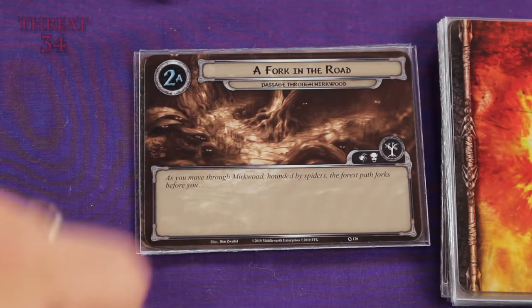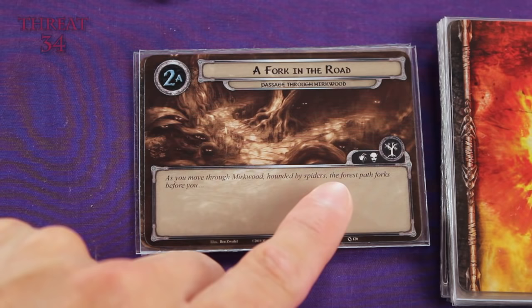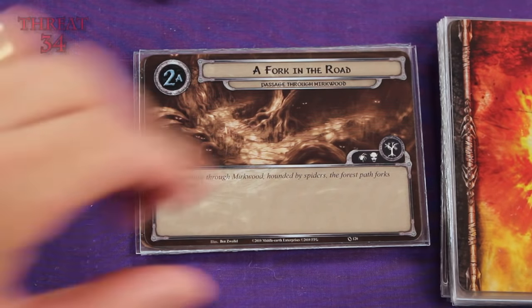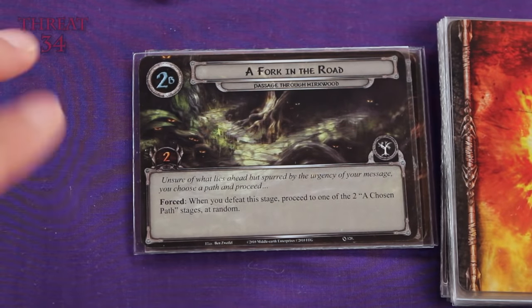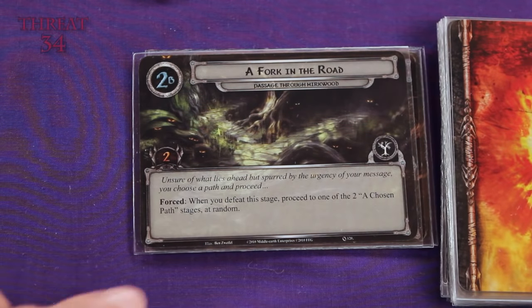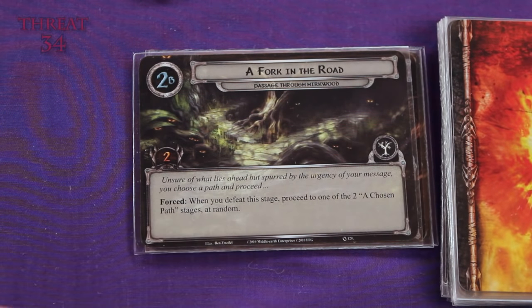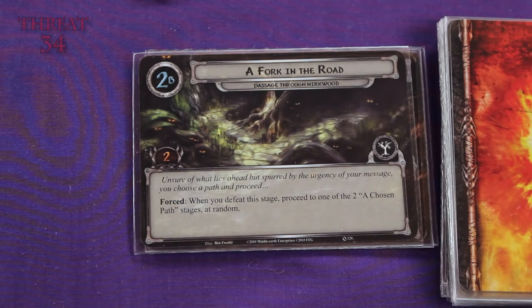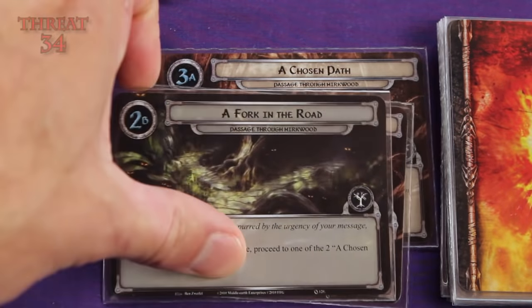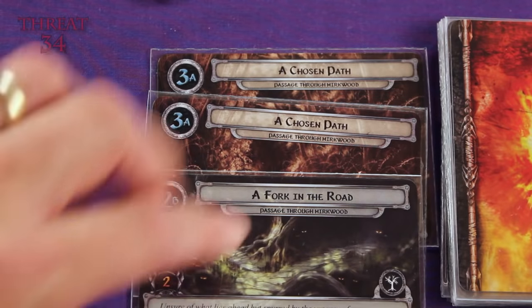Now we're on to a fork in the road. As you move through Mirkwood, hounded by spiders and orcs and a variety of other things, the forest path forks before you. So now we can flip this card over. This location only has two quest points, so once we get two progress tokens on this card, we'll resolve it. It says: unsure of what lies ahead, but spurred by the urgency of your message, you choose a path and proceed. This has forced effects — when you defeat this stage, proceed to one of two chosen path stages at random. You'll notice just below this card there are actually two 3A cards, so we're going to have to randomly choose one of these once we resolve this card.